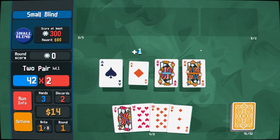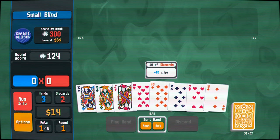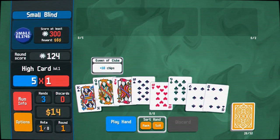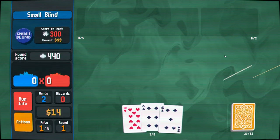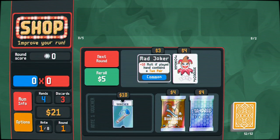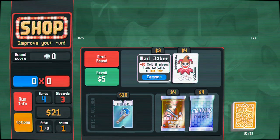I like this high two pair so I'll go with it to start. Straight, straight, straight — looking good. Can I get a nine or an ace? Maybe not. The game is doing me right. I don't want to blow my luck early — luck is in short supply. There's a 10x multiplier if the hand contains a two pair, and I got 21 chips, so that's promising.